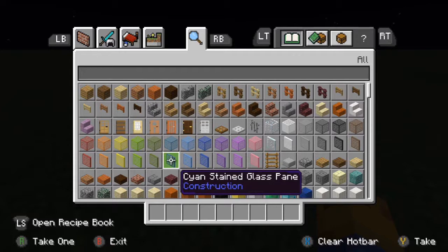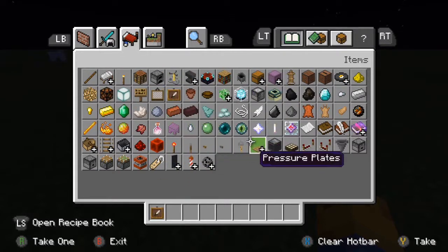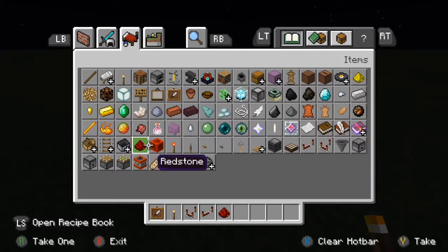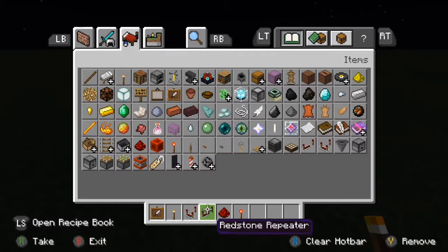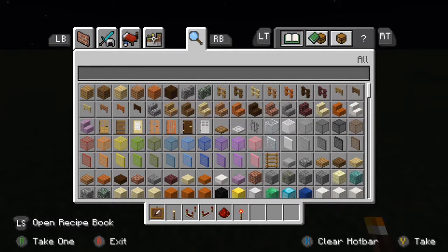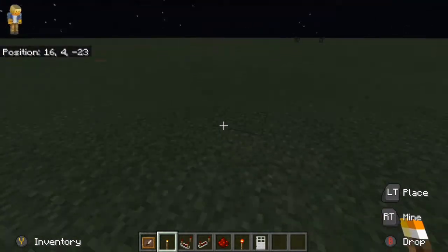This is going to be an item frame combination lock. You would need an item frame, any block of your choice — I'm just going to use a torch — then for redstone purposes you would need a redstone comparator, a redstone torch, and one more thing: an iron door, and also some blocks.